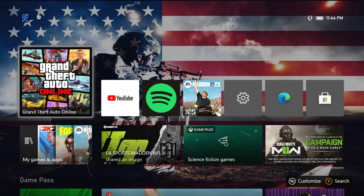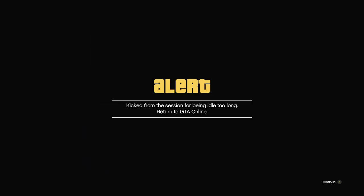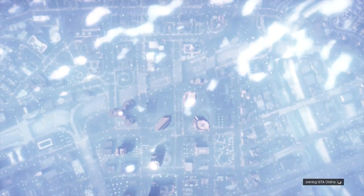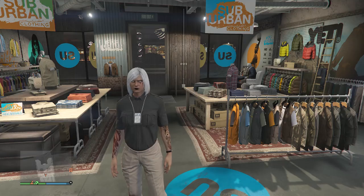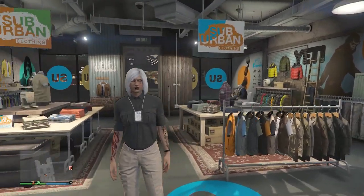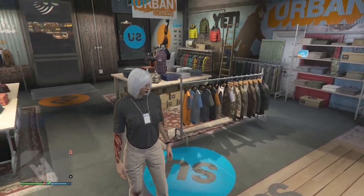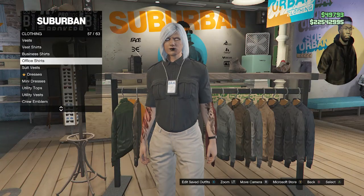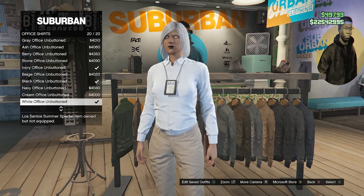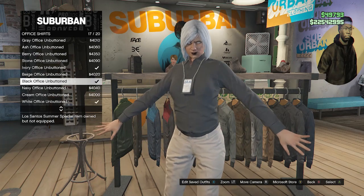Once you've waited, click on GTA, load back in, and it'll say you've been kicked from the session. Hit continue and load back into a public session. When you load in with the IAA badge outfit, head to a clothing store. Walk over to your tops, scroll down to office shirts on slot 57, and look for the black office unbuttoned on slot 17. After equipping the black office unbuttoned, back out of your tops.